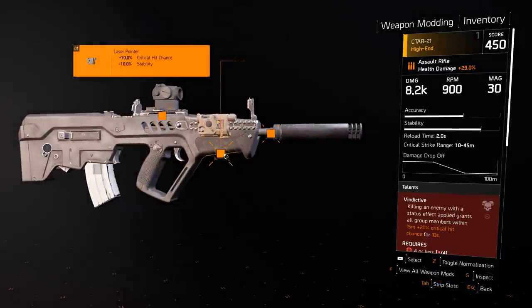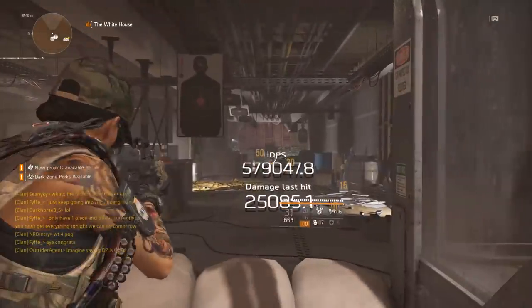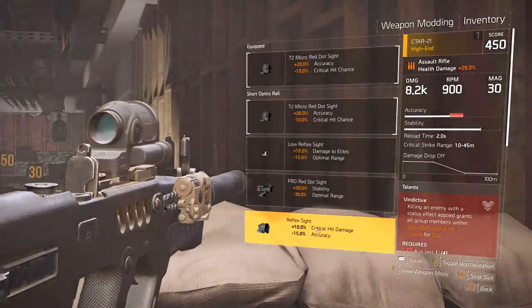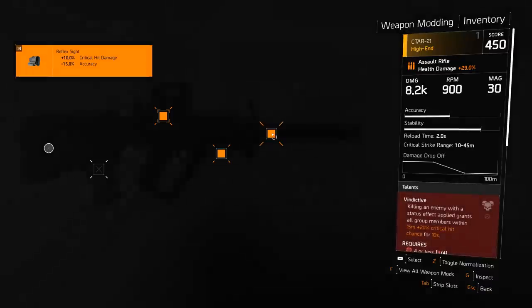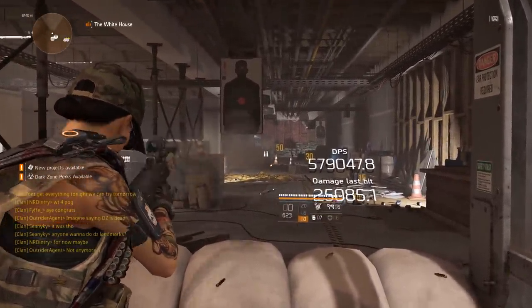I always use plus 10 crit chance, minus 10 stability on my underbarrel because I can control stability well on most guns. For ARs, I tend not to use accuracy on the optic — for example, the Reflex Sight lowers accuracy, and on the CTAR specifically that's a really bad pick. You could go damage to elites and sacrifice optimal range in PvE. But losing accuracy really isn't great on the CTAR — watch how with negative accuracy the bullets skip all over the place, spreading way outside a tight window.